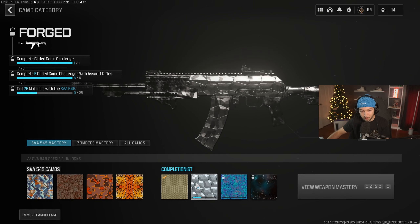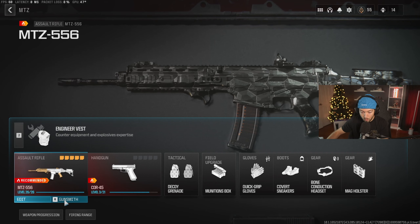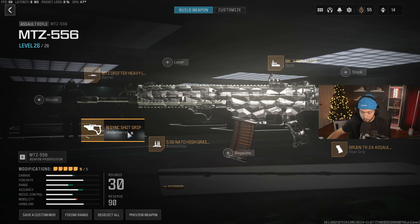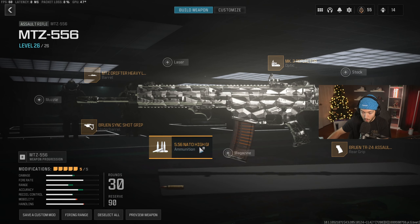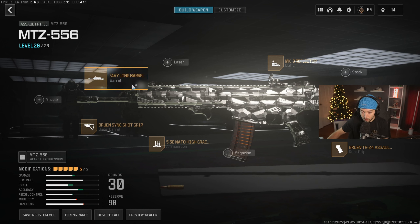First weapon class setup — we're using the SVA 545. I have the Bruin Sinkshot Grip Underbarrel, the 60 round mag, the Demo 650 Rear Grip, FT Tack Elite V3 Stock, and the MK3 Reflector. Obviously when you guys are jumping into the game, you're not going to have all these things unlocked. Try and find attachments similar to these to help build out your gun. But once you do get your hands on all these attachments, definitely throw this class on — it'll make your life a lot easier getting those challenges knocked out.